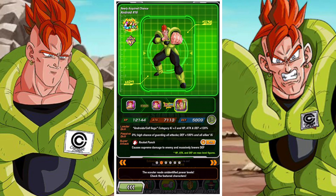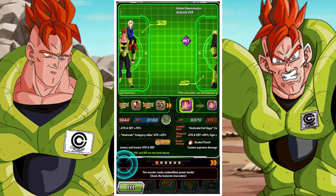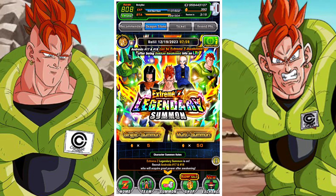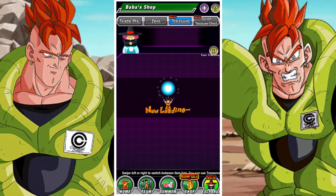Without that though, the banner's just not really worth it. The LR Androids are pretty good, but outside of them you're not getting too much here. Second Form Cell has also dropped off a little bit — he's very dependent on having a full roster of Android Cell Saga to get his 18% damage reduction. Otherwise he falls off a lot, and AOE events are kind of killing his vibe.